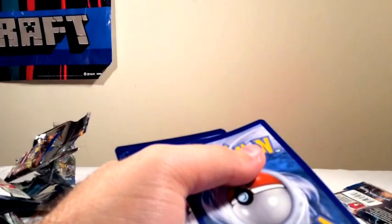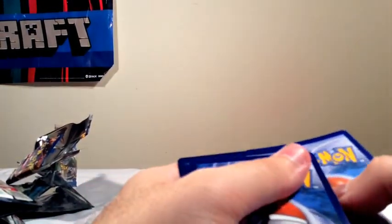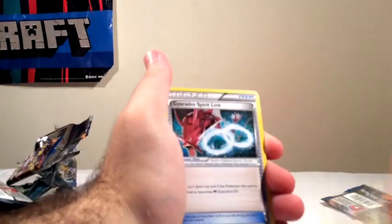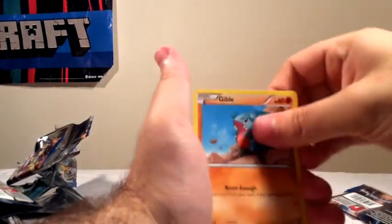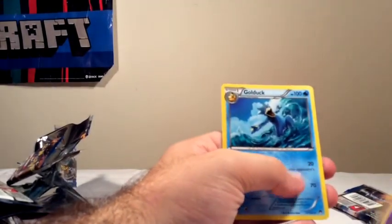I just destroyed that pack. Code card. Sorry about that. Frogadier, Burning Energy, Gyarados Spirit Link, Skrelp, Spritzee, Tympole, Chikorita, Gible, Eelektross, and Golduck.